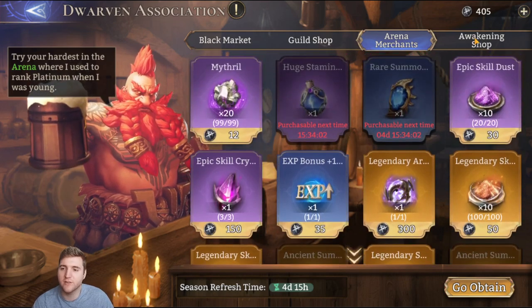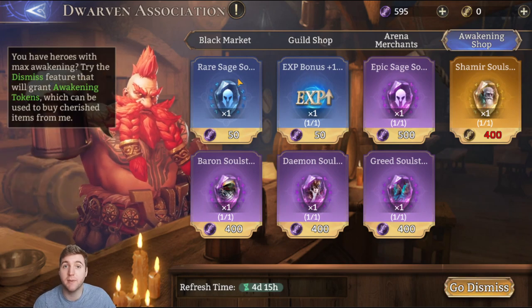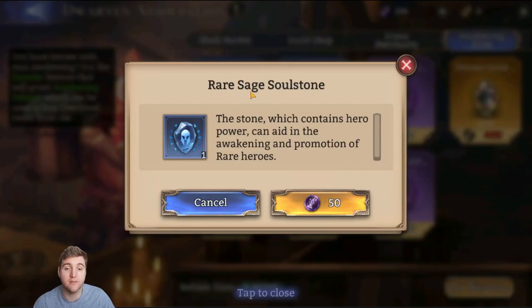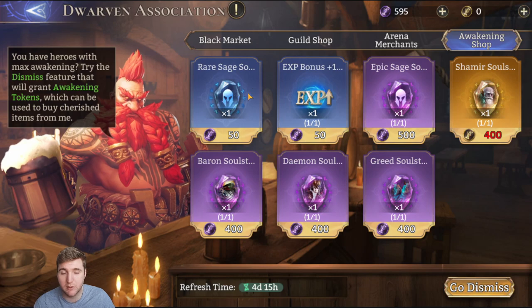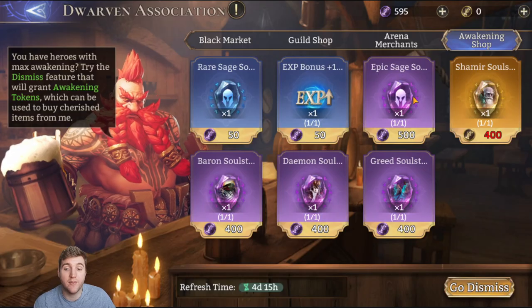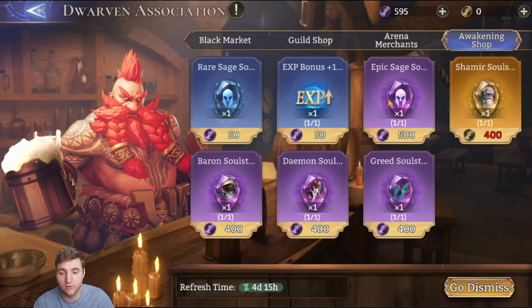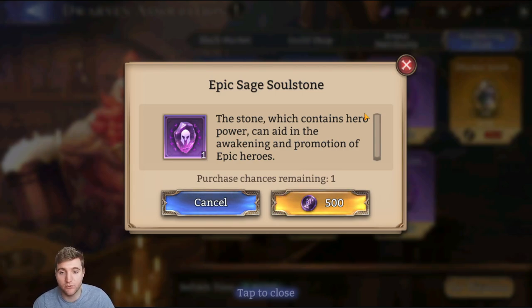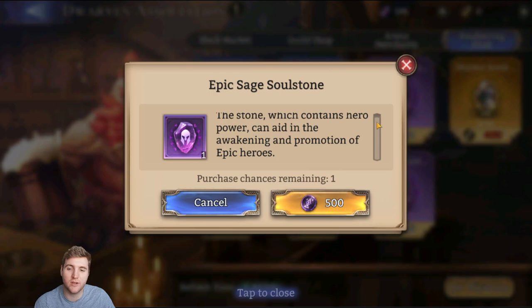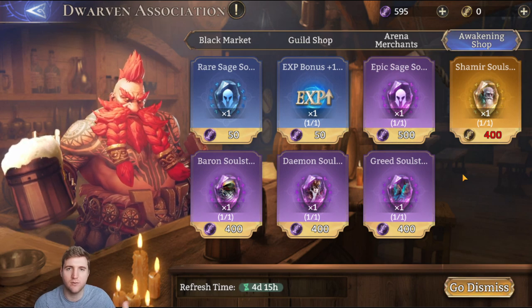Moving on, there is the awakening shop. It's mainly focused on soul stones. You can buy rare sage soul stones, which you should never really buy because rares quickly go out of fashion. You can buy the epic sage soul stone, which lets you awaken any epic hero that has awakenings available — these are pretty good and I bought quite a lot in the past. It's best to use these on lords. If you have epic lords who aren't fully awakened they can be very beneficial, but it's very particular to the individual hero. Dolores for example is great with awakening.